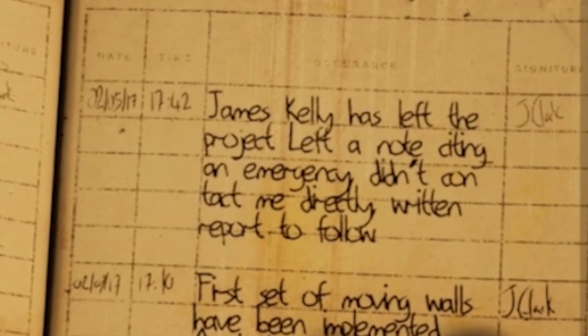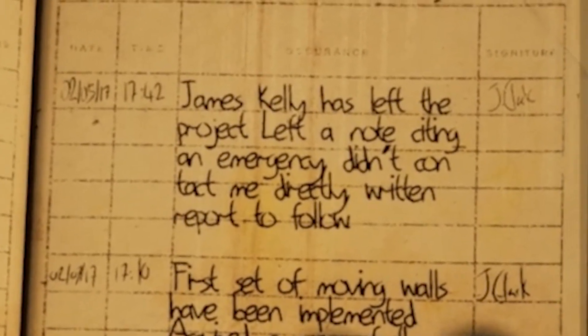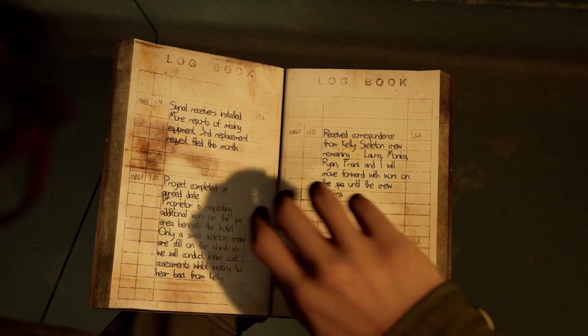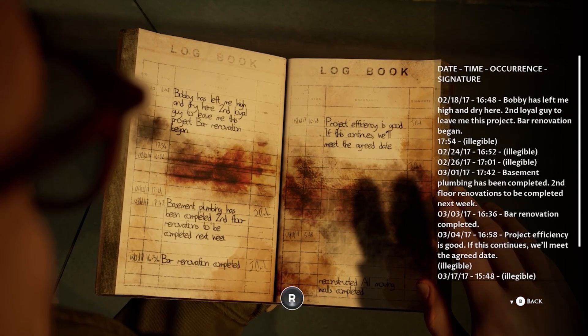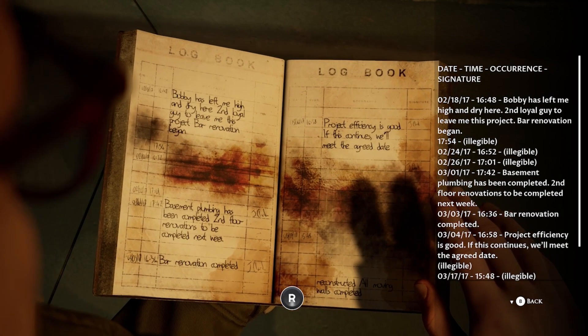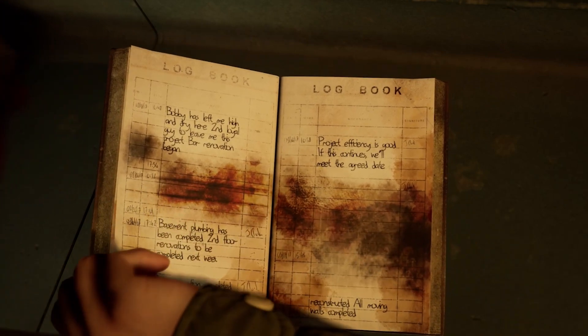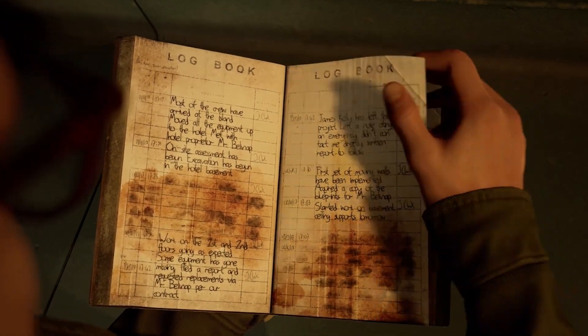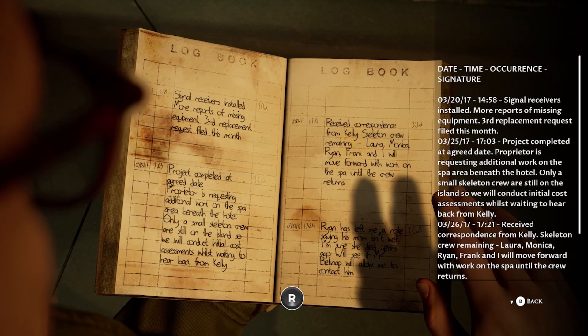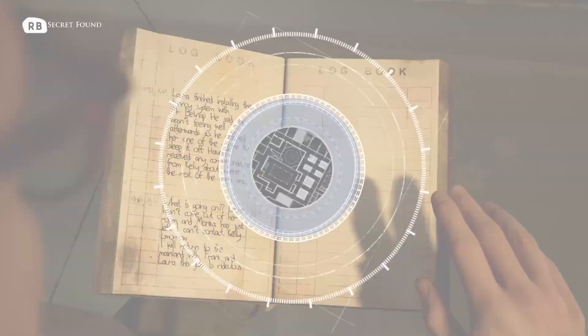The workers noted that some of their gear had gone missing — they filed a report and requested replacements from Mr. Belknap. Since we know our killer has a proclivity for stealing stuff, we can assume this is our killer, and now we also have a name: Mr. Belknap. On the 5th, one of the workers, James Kelly, left a note explaining there was an emergency and that he needed to leave without telling anyone directly. A few weeks later another worker also left the project with no explanation. By March 20th there were more reports of missing equipment — it marks the third replacement request just for the month of March.